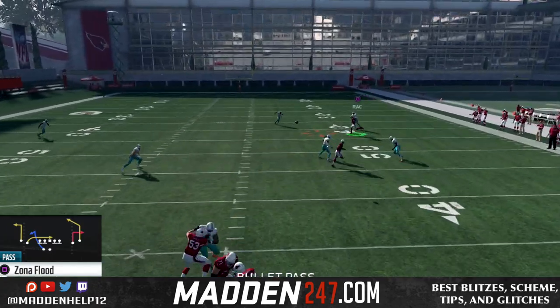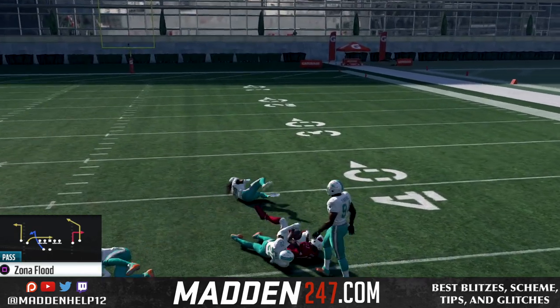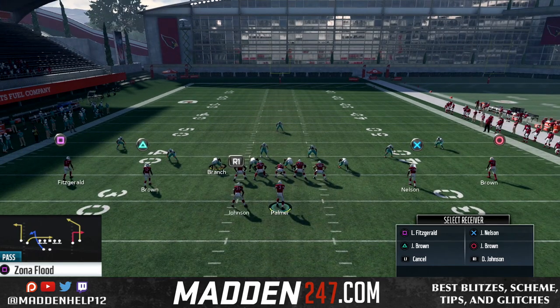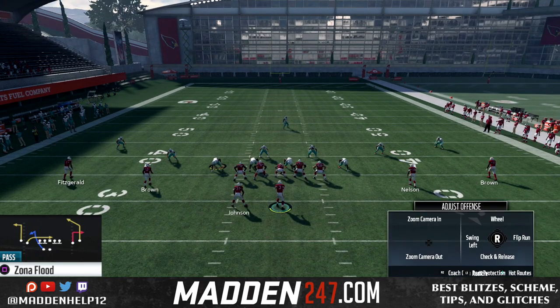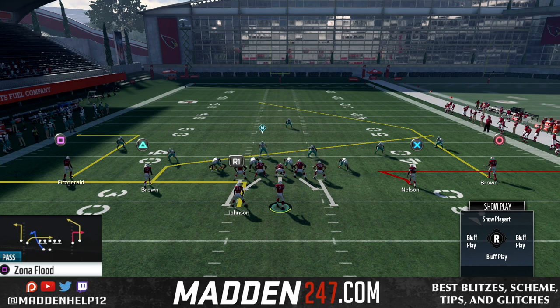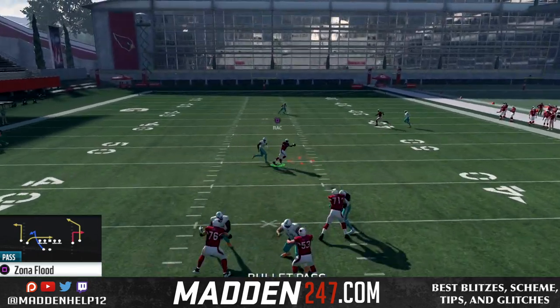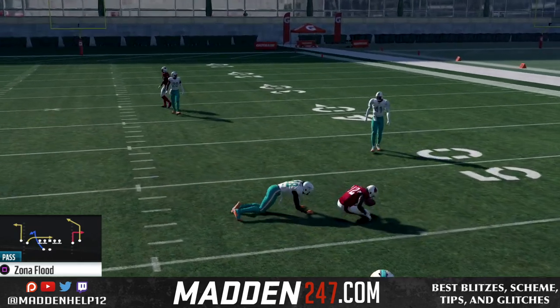You see there that post is going to get underneath the safety just enough to where we're able to fit it in there. And I love these out routes, especially when they're built in, because we don't have to smart route it, which makes it very, very deadly.